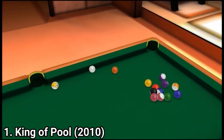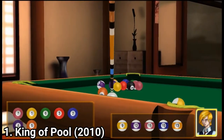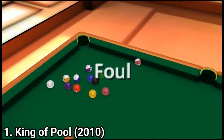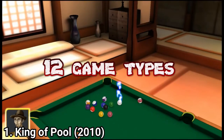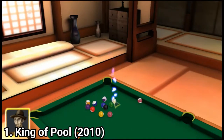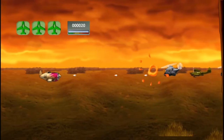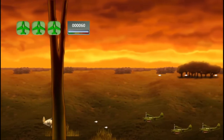The first one is King of Pool. King of Pool is a fantastic pool game — there are 12 game types you can choose from, and one of them is original to the game, called Wanderer. There are five locations and eight characters, and there are even three minigames in this pool game, which have nothing to do with pool, but it's cool that you have them.